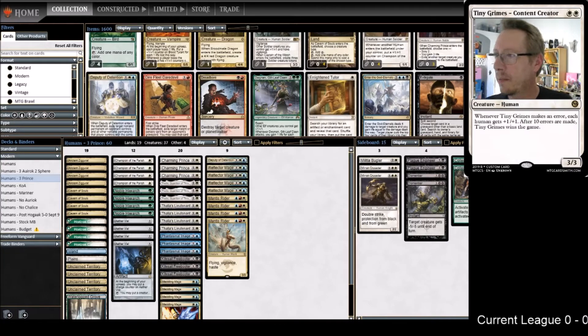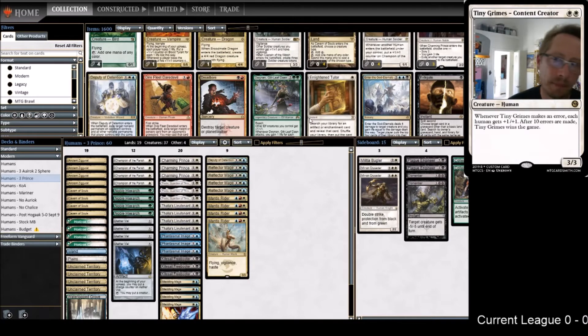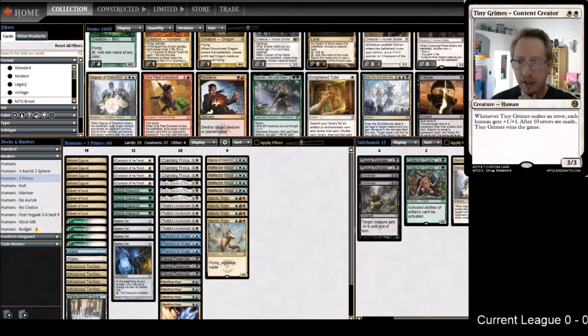Welcome back to the stream, it's been a little while. This is the deck I've been running - three copies of Charming Prince, down to three Thalias, three Images, three Freebooters, one Deputy. I like Deputy so much I couldn't bring myself to cut both on the main board. It's sort of a combination of a bunch of people's ideas - Dylan Hand and Tanner.